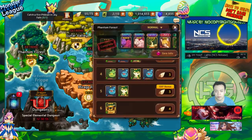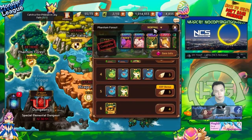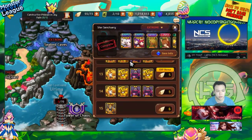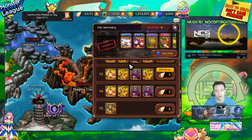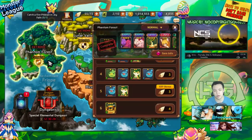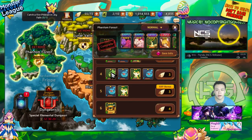For example, if you can farm Phantom Forest on normal mode in only 30 seconds, it's gonna be more efficient than farming Star Sanctuary on extreme if you're a completely new player and it takes you two minutes. If you can do the first map in 30 seconds versus this map in two minutes, you basically get four times higher efficiency if you're only talking about farming exotic monsters on Phantom Forest on normal mode. So it really only depends on how fast you can clear the maps.